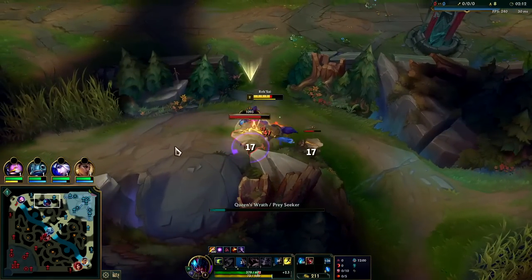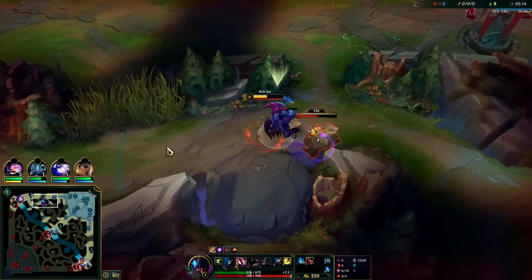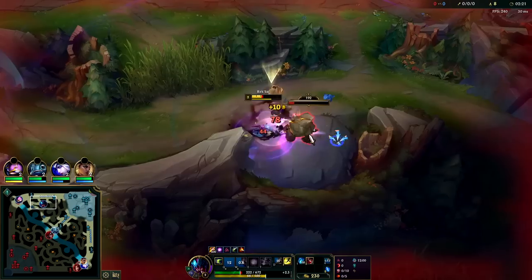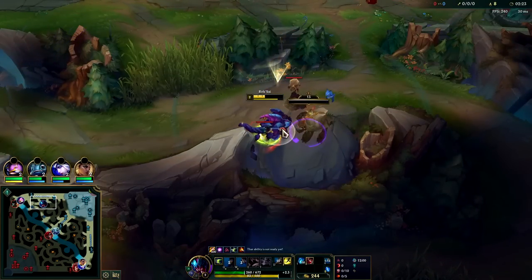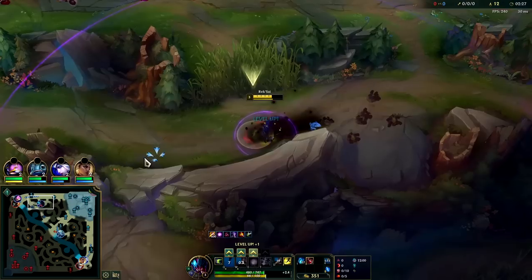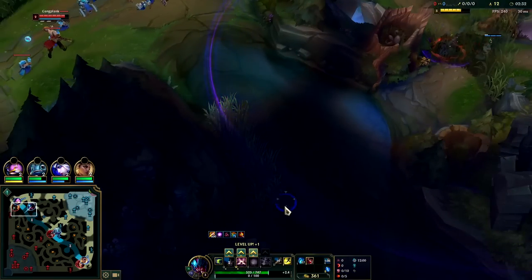You can knock people out of their dashes, jumps, and leaps with your knockup. Go back and knock them up once that little circle disappears, because that means we'll be able to. And now we'll go back into burrowed mode - whenever you're just walking around you want to be tunneled, you get extra movement speed.